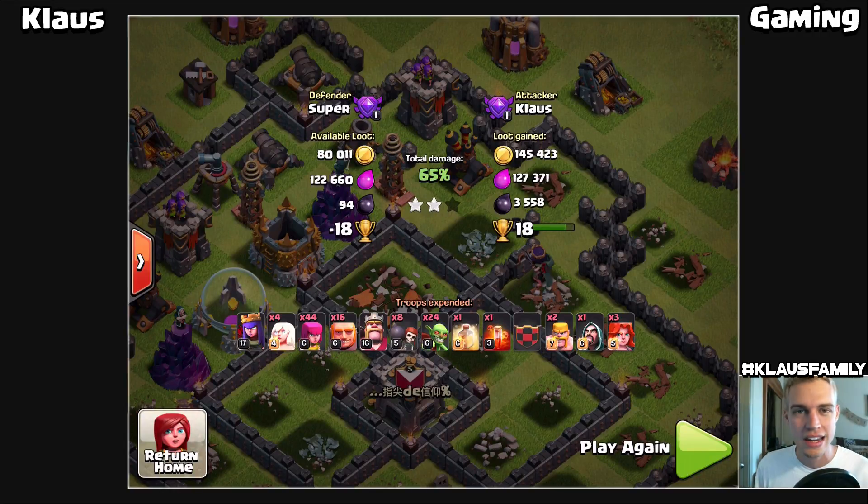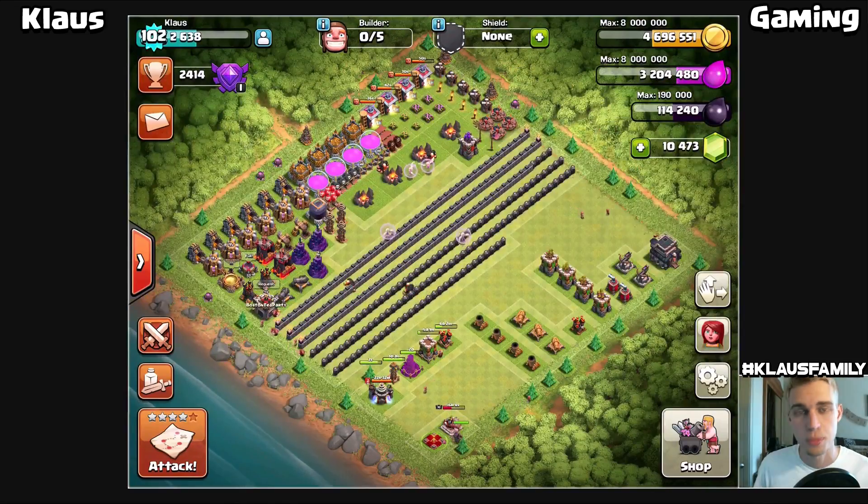The super queen worked. Final result: 3,558 dark elixir, plus a little bit of gold and elixir - not too shabby. I got all but 94 of the dark elixir, the rest was probably in the clan castle. It's a good raid and something I wanted to show because you don't always need the three-star to get what you want. Pretty good raid overall - enjoyed it. Now let's go back to base and talk about some upgrades.